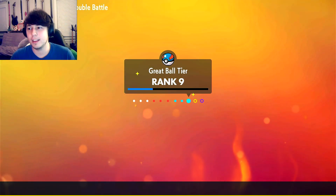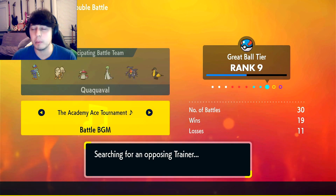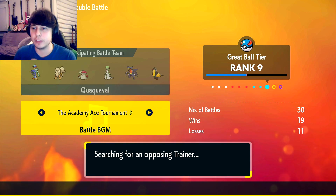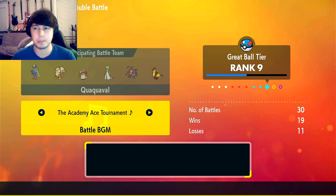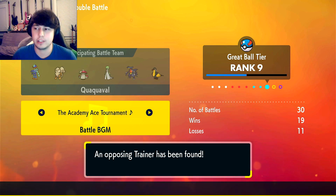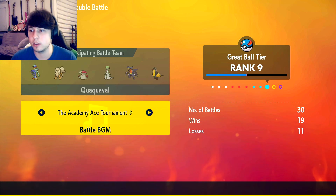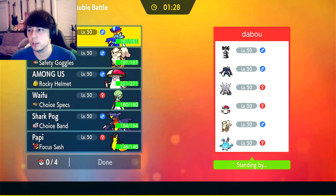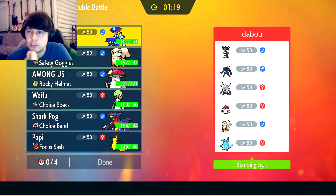We hit Great Ball Rank 9, and we make it really far into it. If we get another win like that we might even make it into Ultra Ball Tier. Next opponent — Dubwool. Okay, it's a bulky-looking team: they've got Screens, Annihilape, Gothitelle, Amoongus, Arcanine, Azumarill. Very scary stuff.